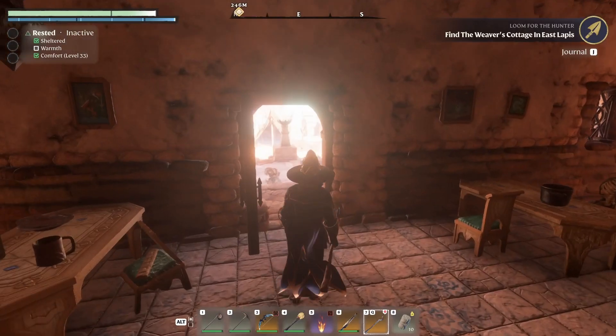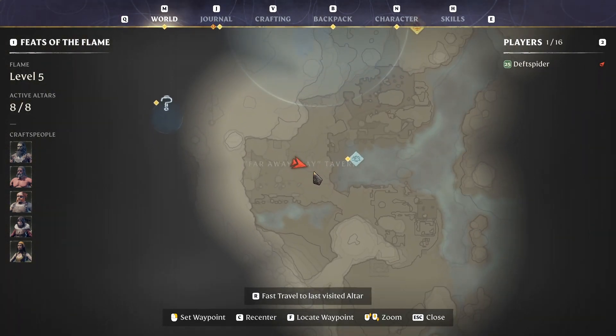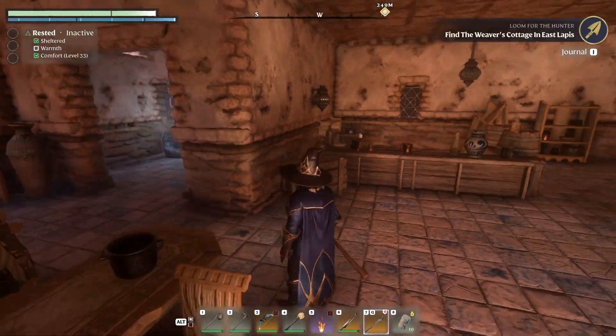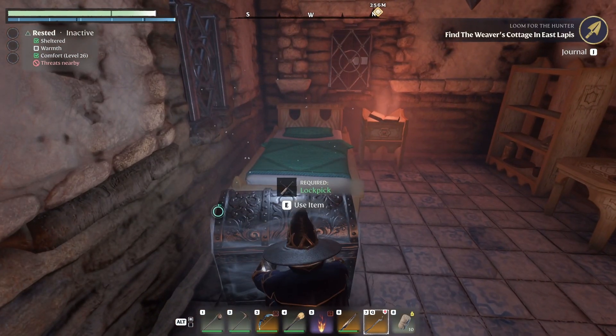That goes way out there too. Let me show you on the map — it's been a minute since I pulled it up. So here's the Far Away Frey Tavern over here in Brittle Bush. So we'll keep exploring and see if I can find anything else in here. There's a silver chest and another piece of lore inside the tavern.